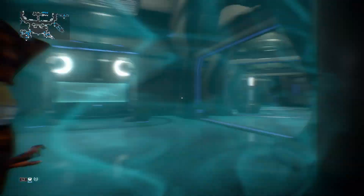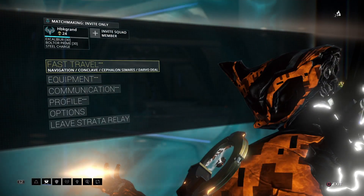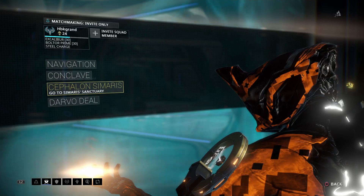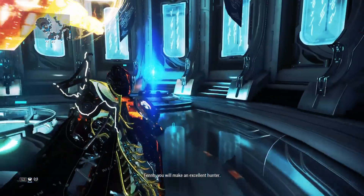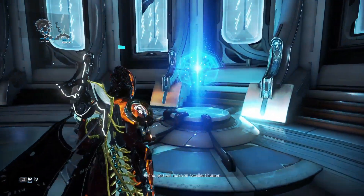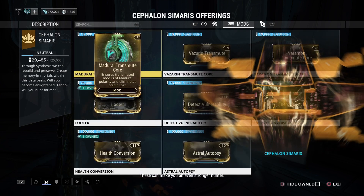To test your builds, you can come to the Strata Relay and go to Fast Travel. From Fast Travel, go to Cephalon Simaris. Once you're at the Cephalon Simaris area, go to the right side from the Cephalon and you'll see a blue orb. From there, if you can find the Simulacrum Key, that's great.